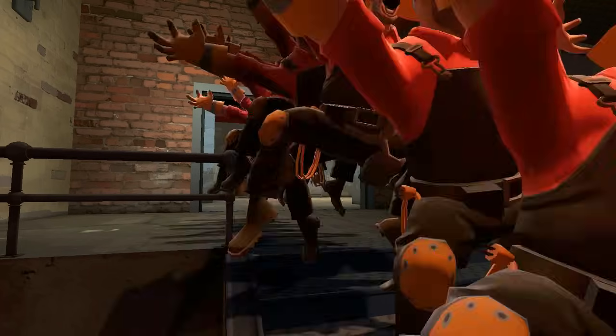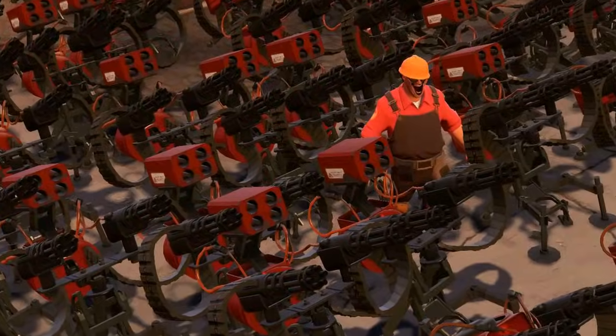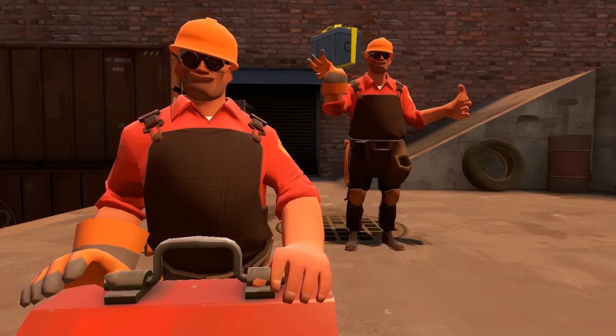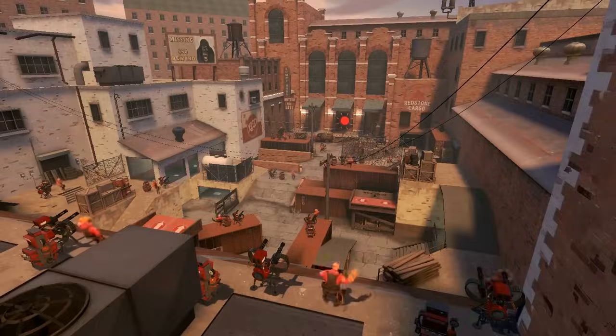If you have more Engineers on your team, never build your buildings too close to each other. Always spread them out for the best defense, and help your Texan buddies. One Demoman is always enough to destroy you all.